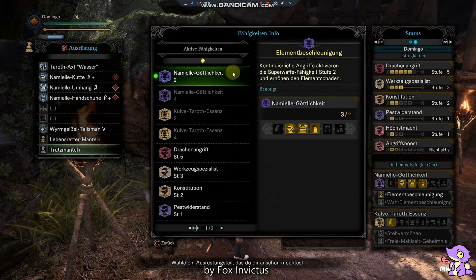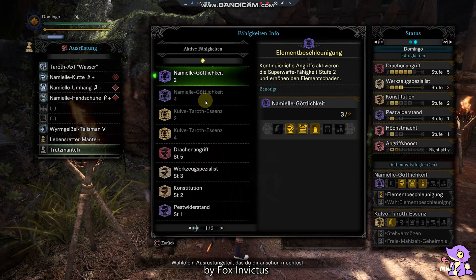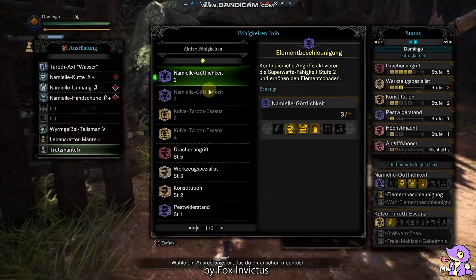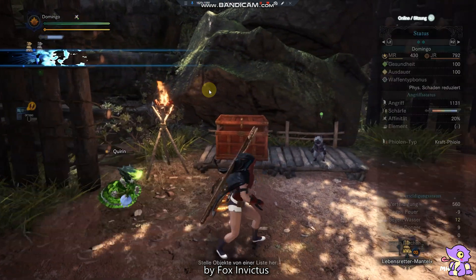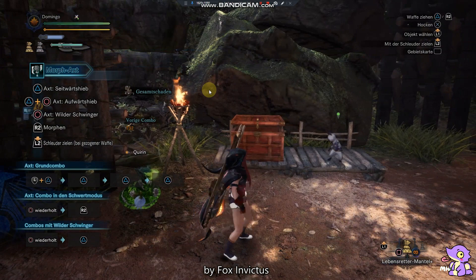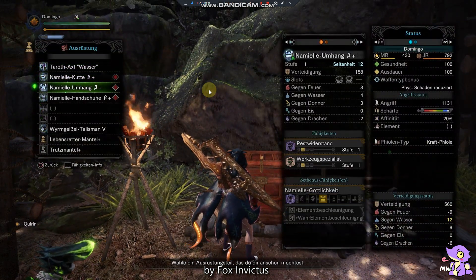Hello my fellow Hunters. I want to show you exactly how Nam Miel Divinity level 1 and Nam Miel Divinity level 2 work. The gamma set isn't out yet because it's Thursday and she comes out tomorrow. I don't want to show the gamma armor because I did that before with other armor and I got a strike. So I want to explain exactly how the skill Nam Miel Divinity works.